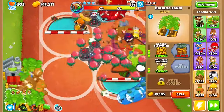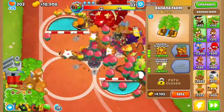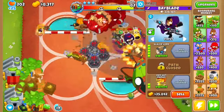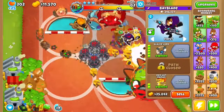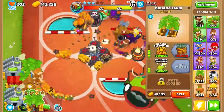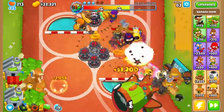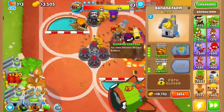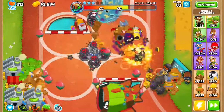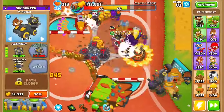Upgrade this to your Recursive Cluster, then save up for another Banana Research Facility. Ceramics won't get past your Glaive Lord — or they shouldn't. After you've gotten two of them to that, get this to Favored Trades because that actually ups its speed.